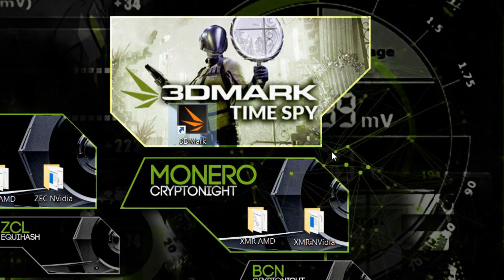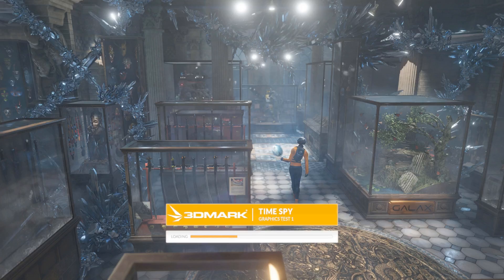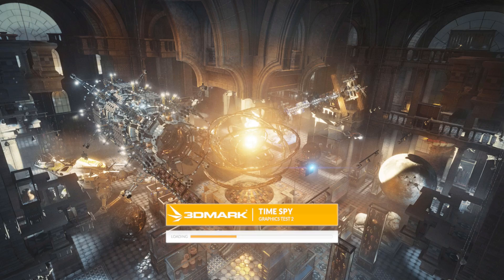We have one more thing to show you guys — we're going to do a 3DMark with TimeSpy. TimeSpy is really made for 4K gaming, so it's going to tell you if you are able to do 4K gaming or not. It's the latest version of 3DMark. So TimeSpy is going to say whether your graphics card can do 4K gaming, which is useful to know if you're going to resell your card — whether it can do 4K or only 1080p.